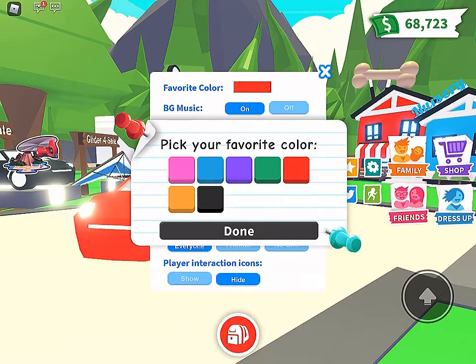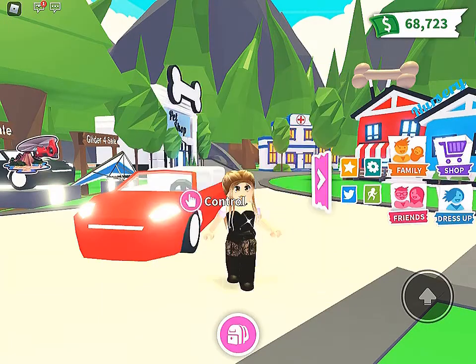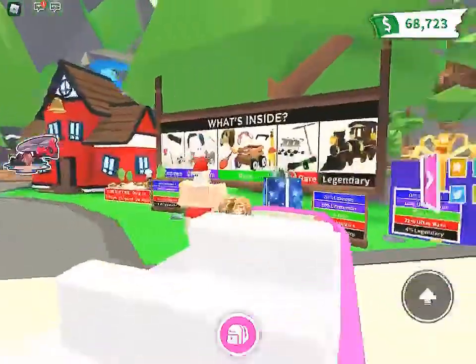We'll change it to pink for our favorite color. Done. Then you have to put your limousine away and then respawn it. When you respawn it, that's when it's the color that you chose. So now it's pink.